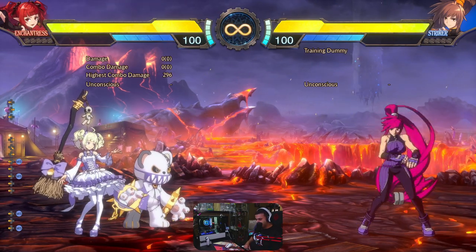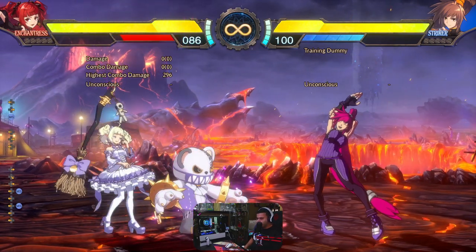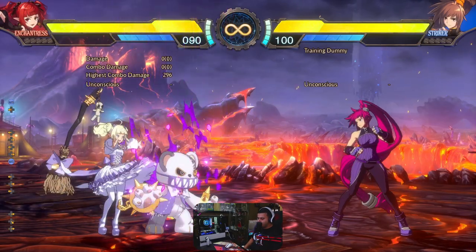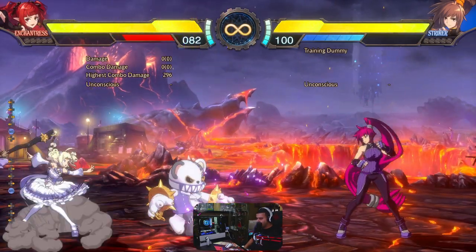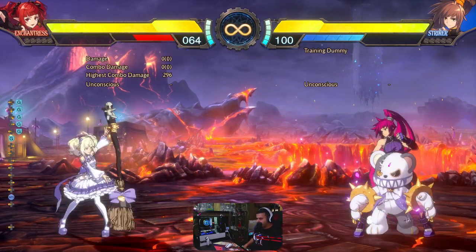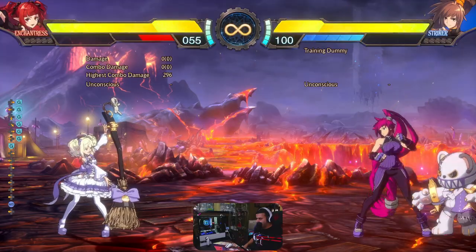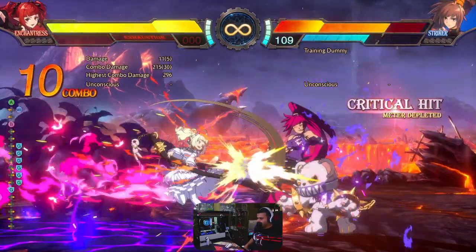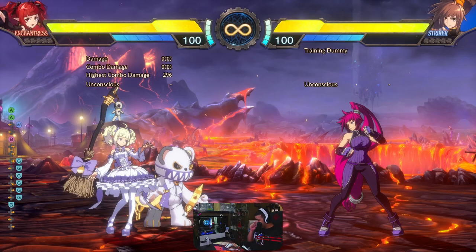If you press the MP button in neutral, you activate the puppet — which is the teddy bear. This activation costs 10 MP and allows you to control the teddy bear separately. If you press the guard button, you can actually control the teddy bear, put him behind the opponent, and start to do stuff. You can do combos from there.